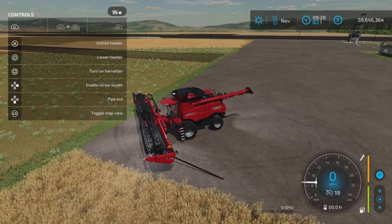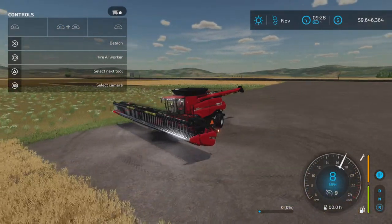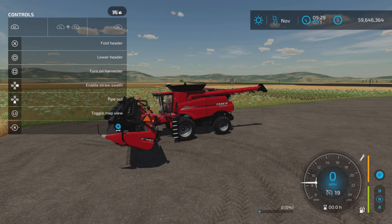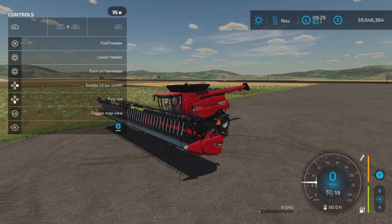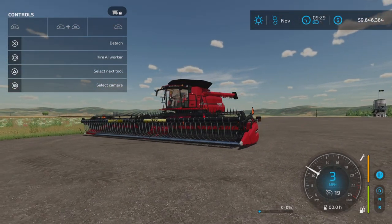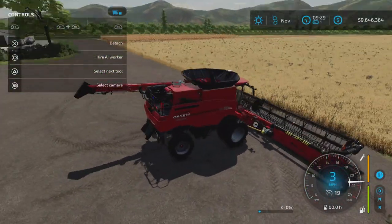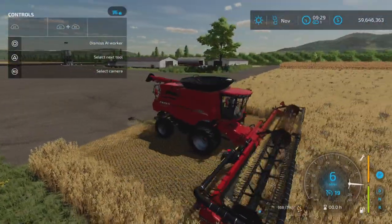L1 and X folds it — it says unfold but it's actually folding it. We have L1 and right stick for reel adjustment, up and down and left and right. Turning it on, and that's lowering it. You can hear the air blowing. Let's hire a worker and see — very nice animation.